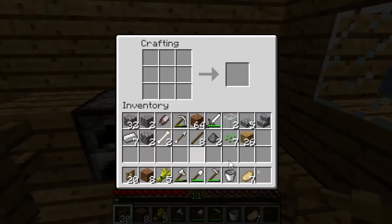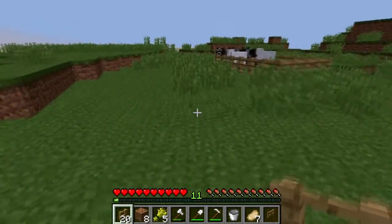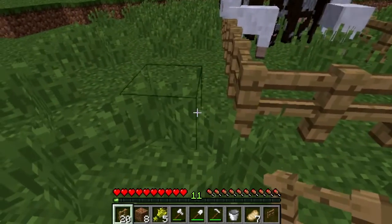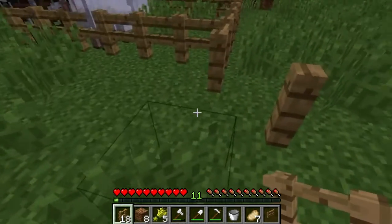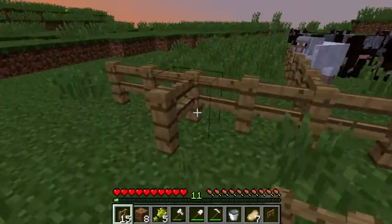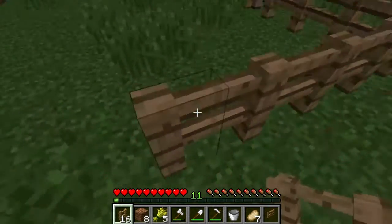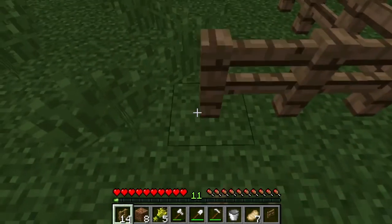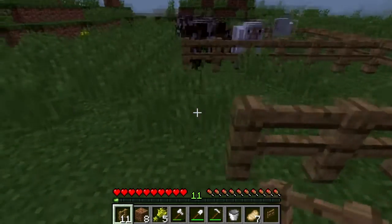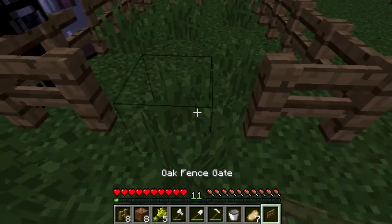Where am I going? I need a gate. Need a gate — gotta have a gate. Alright, so we're gonna go ahead and just continue this on. Pop that in. All righty, so now we have a gate.